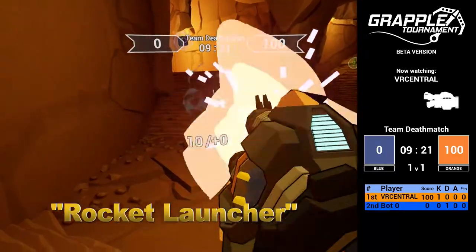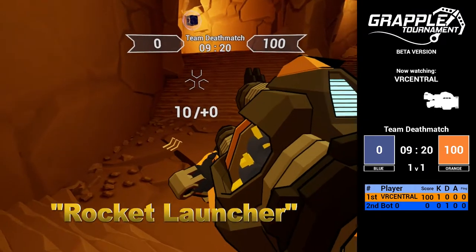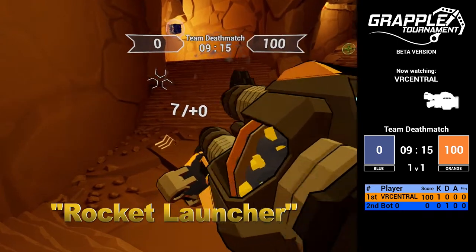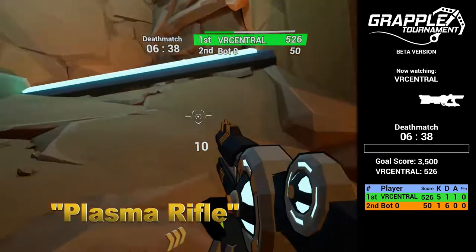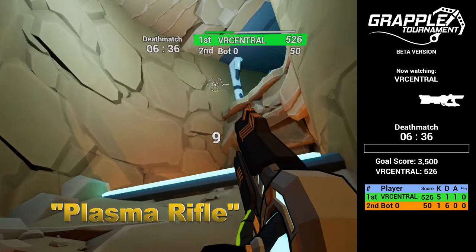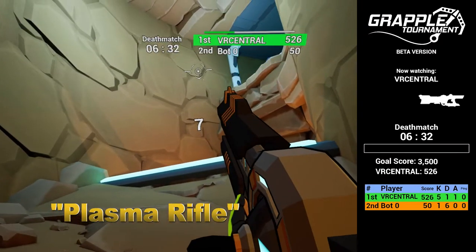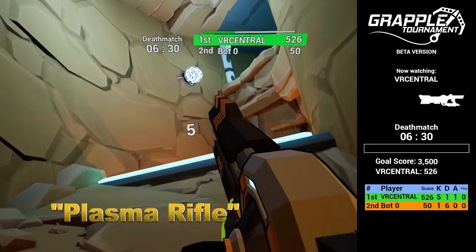Next up we've got the rocket launcher, which fires single rockets with the primary trigger. The secondary trigger loads more rockets, allowing you to fire multiple rockets at one time. Lastly, we've got something I like to call the plasma rifle. It fires very accurate, very deadly shots with the main hand. The secondary hand will fire an orb of plasma energy at the enemies.